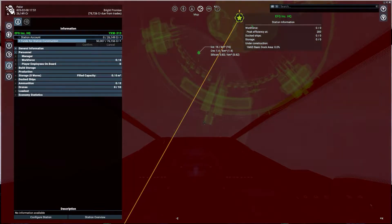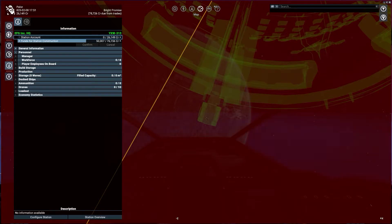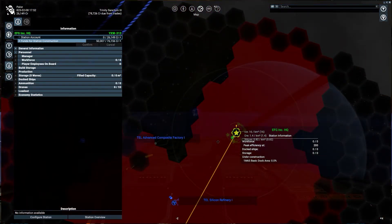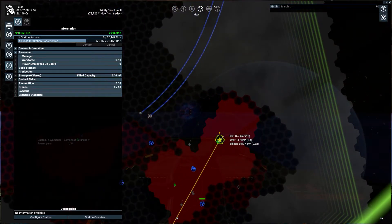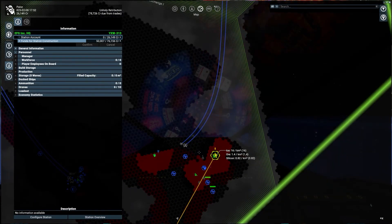Once the main dock is completed, it's a good idea to fly out, have somebody on your ship land on the dock, and then assign them to the space station as manager. That seems to alleviate some problems, though building did seem to continue even without doing that. So there you go — that's how you build the space dock. It's going to be one of the first big problems you'll encounter. Until next time, this has been Pal, thanks for watching.